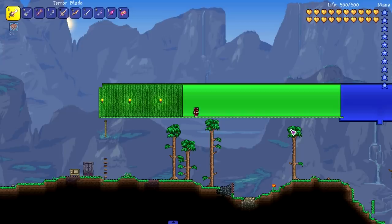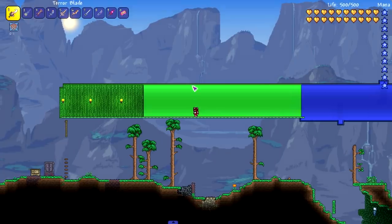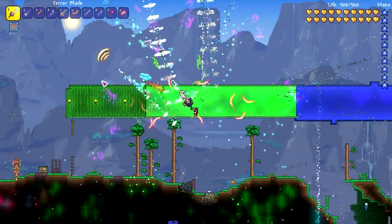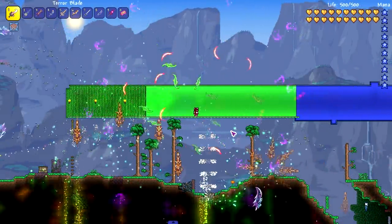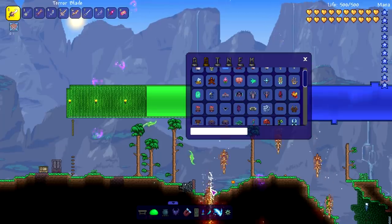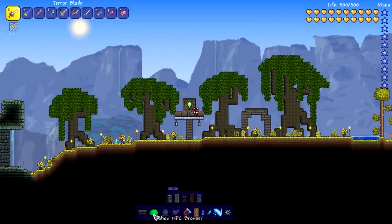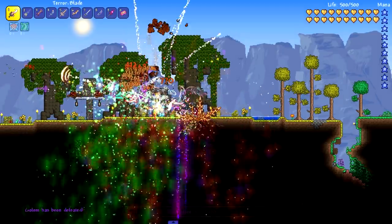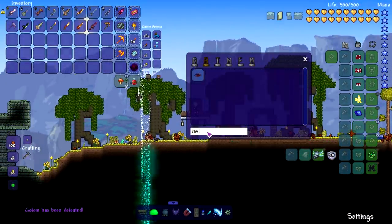We got our hands on a couple of swords from Calamity — about eight of them, all post Moon Lord. Let's start with the first test, just swinging. I like this a lot — I feel like I have the Infinity Stones power surging through me. Let's put it to the test against a boss. We'll go to Golem, a nice easy boss. It took about a second or two to kill him. Now let's put it to the test against Ravager, which I consider the harder Golem.